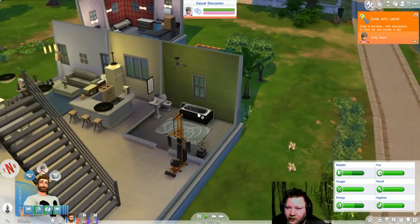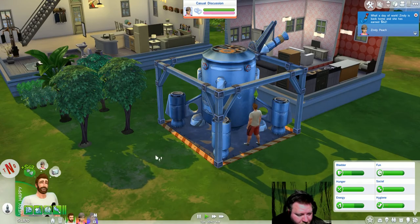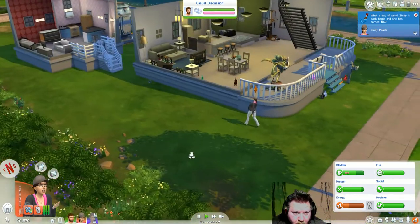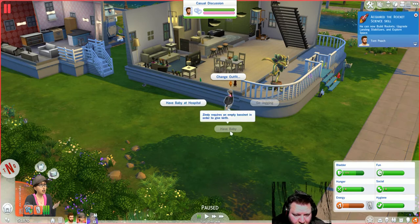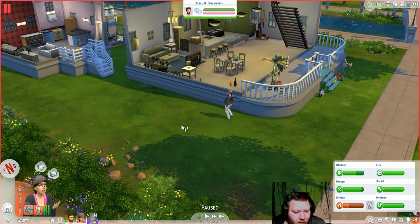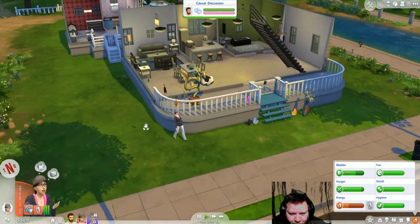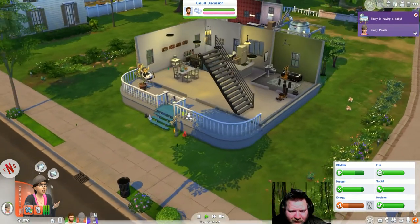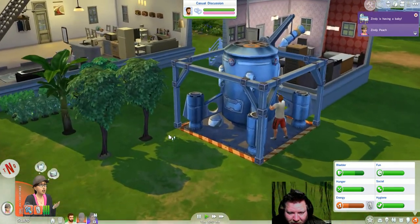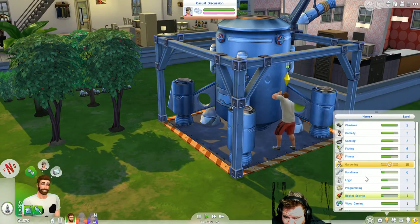Oh my god — City has gone into labor! Of course she did. Okay, pause. Have baby at hospital. It's a good thing I've got so much handiness skill. Gardening, handiness — I got six. Let's see here.